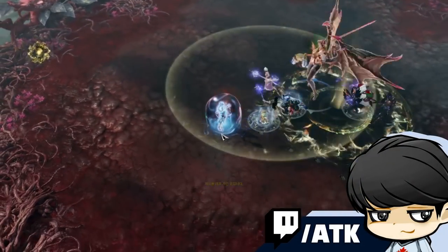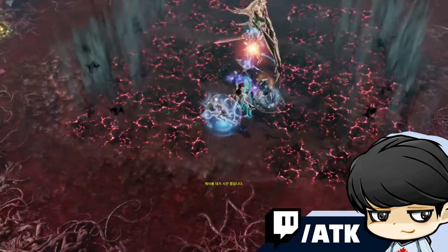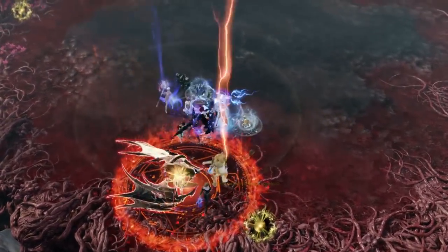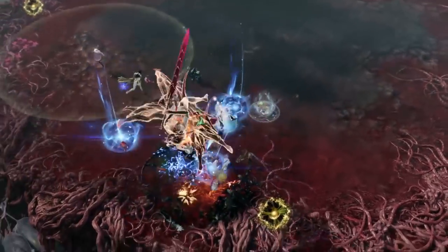Sorceress is one of the easiest and strongest ranged DPS classes in the game. She has great mobility through blink and bursting potential with ignition. Due to her skillset and playstyle simplicity, there are many builds and some do not rely on engravings. She could even be viable without any class engravings. However, the endgame min-max builds are something else.